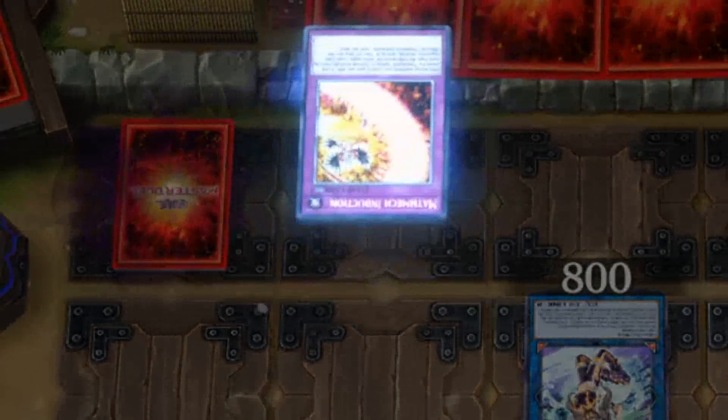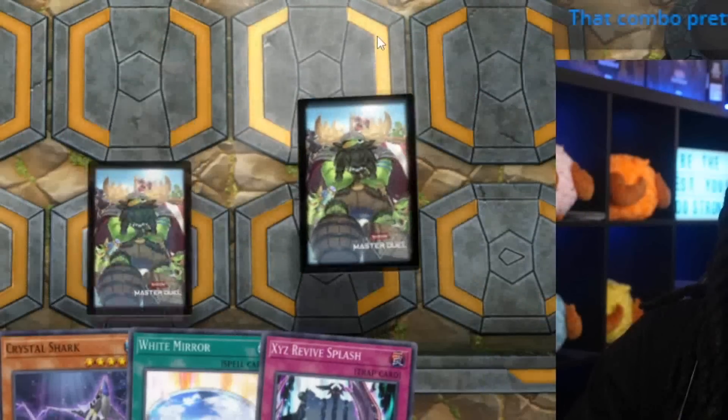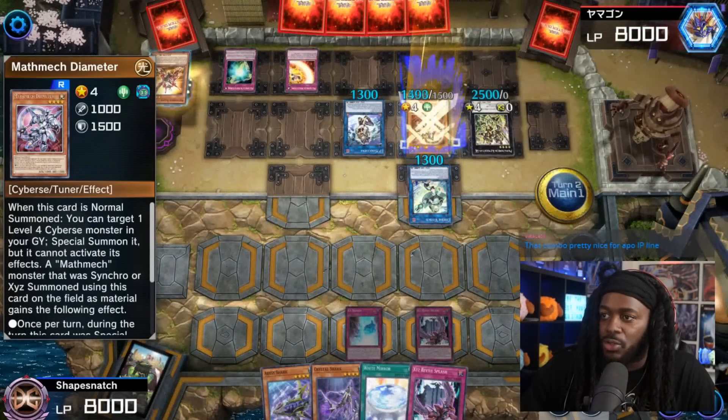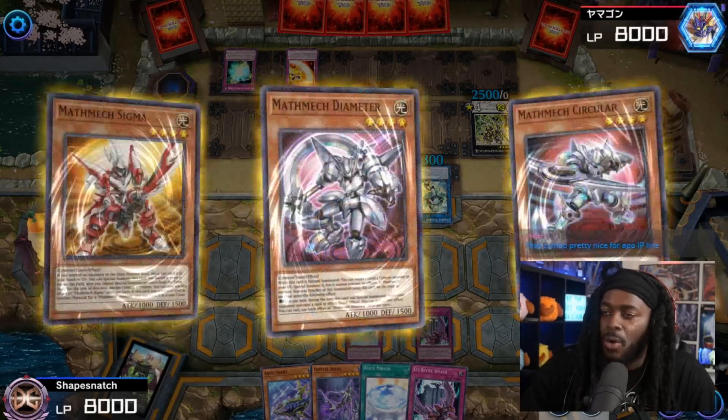They also have IP Mascarena, which can link into a three-negate Apollousa or Crusadia Magicartes, which can't be destroyed and can't be targeted. Plus a card that allows summoning an XYZ monster that sends two cards from the field and one from hand to the graveyard. So they're built different. The opponent uses Induction to buff all their monsters' attack — they're chunky. Going to the standby phase, Super Factorial allows summoning three monsters, then XYZ summon.